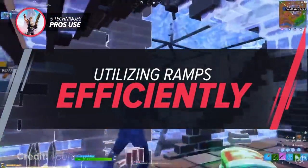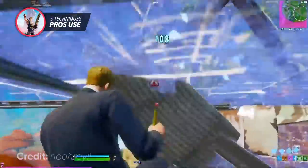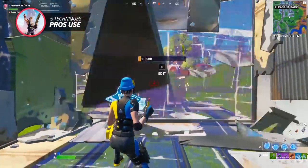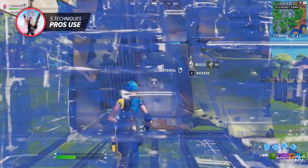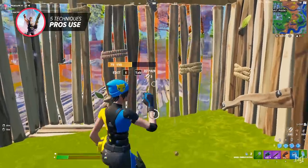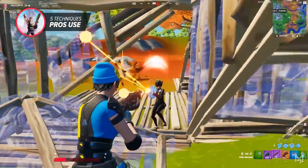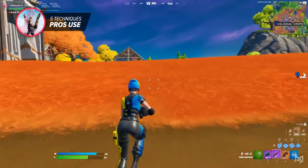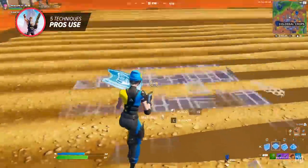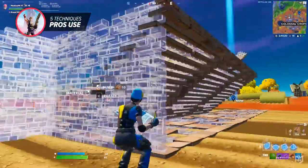This technique has so many benefits when used correctly — it can cover your back, it can conserve materials, and once you have it down it can be used in almost any situation from box fighting to rotations. If you're in a box trying to heal up and someone is W-keying your wall, just turn in the direction opposite to where the enemy is and place a ramp so they are both behind and underneath it. From there you can rebox or even tunnel away from them. It's highly important that you always move directly opposite from the wall your enemy is pressuring, otherwise there's a good chance you may get peace controlled if you go to the right or left. Another scenario is when you're rotating to the zone and somebody might spray you on the high ground — just keep placing ramps so that you're always below them. You don't lose any momentum or speed, and you don't use nearly as many materials as full-on turtling.